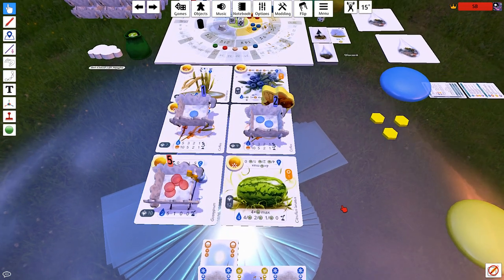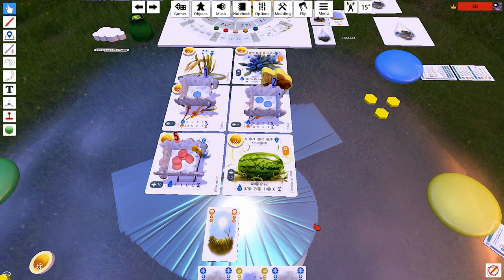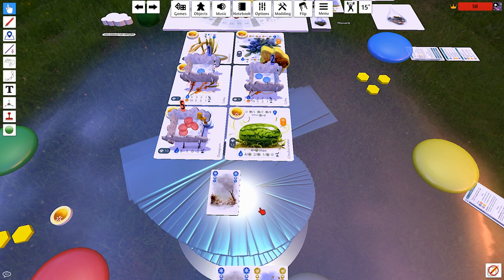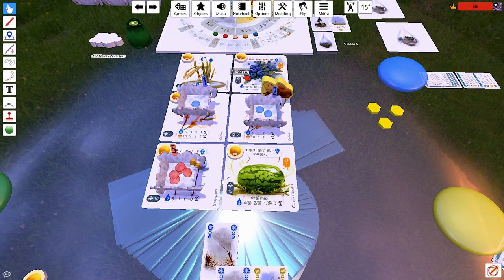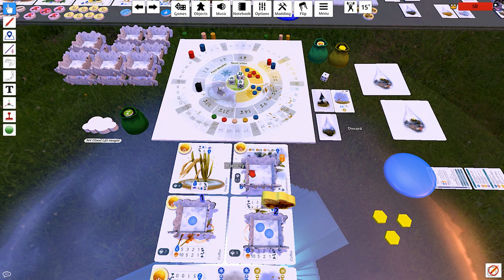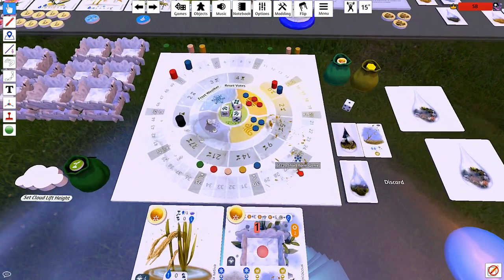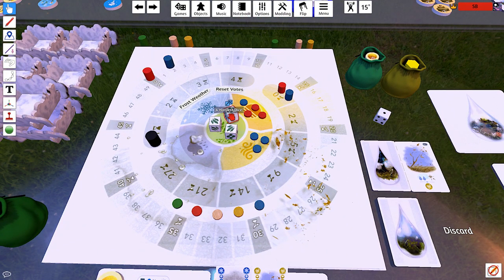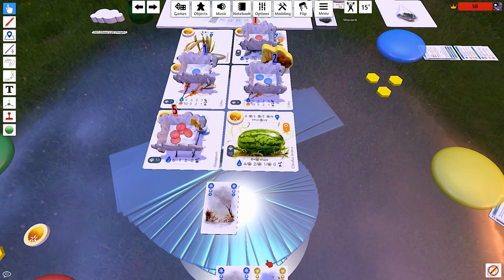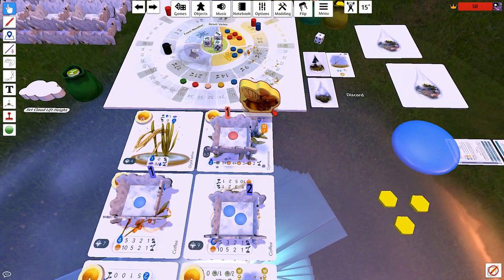I think I know what we want to do — I probably want to frost and then bee, not wind and then bee. Let's frost. I should probably build a cloud here. Let's place a cloud on the blueberry, put a drop in the cloud, and then instead of voting, I'm going to reduce the value on this harvest die — try to push us into an earlier harvest this game. Then bee action: I'm going to discard this card to move the bee to here.